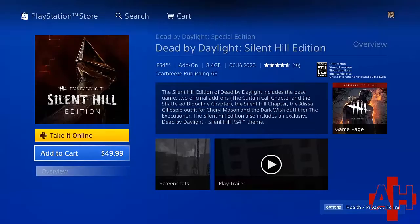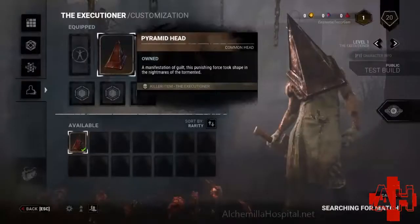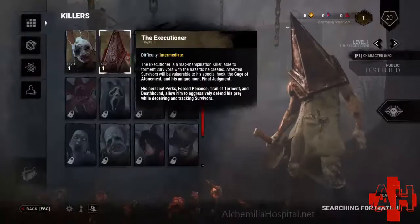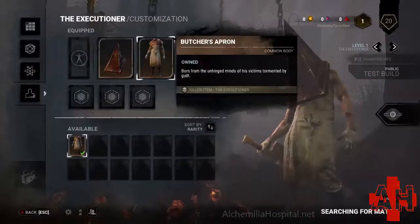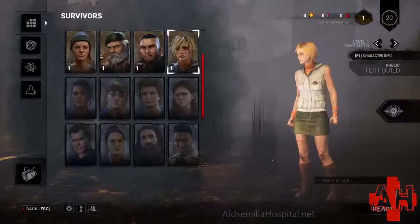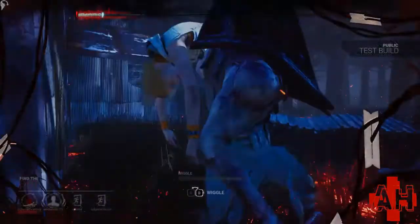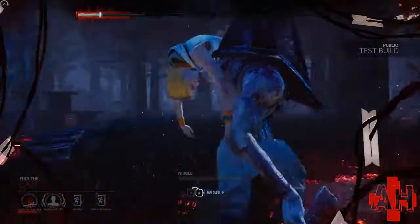If you search on PS4 for Silent Hill you don't find as much. Recently the Dead by Daylight Silent Hill chapter and DLC has been added, which allows you to play this online multiplayer game as characters including Heather, Lisa, and Pyramid Head. I plan on buying the full Silent Hill version eventually since there are no other games even vaguely related to the series happening right now.